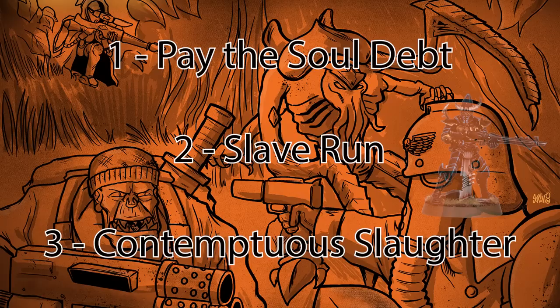Going into the Faction Tac Ops, they have three and they're kind of not great in my opinion. The first one is Pay the Soul Debt. Reveal this the first time a friendly operative gains a pain token, and then you start a Soul Debt tally, adding one each time your operative gains a pain token. If your Soul Debt tally is seven or more, you get a victory point. If it's nine or more, you get a second victory point. Considering it's not too easy getting these, it's not great.